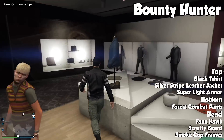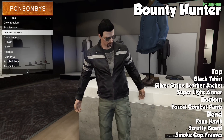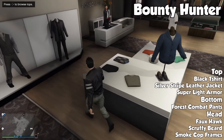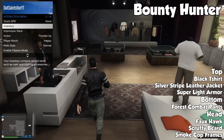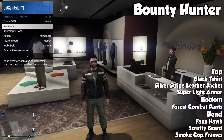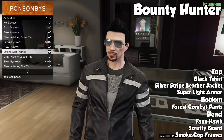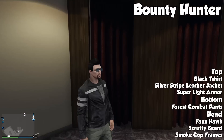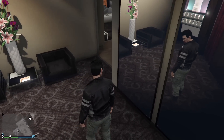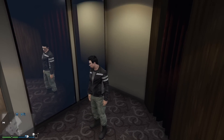Next we have the Bounty Hunter — another pretty simple one. Throw on the silver striped leather jacket with the black t-shirt underneath. For pants, put on the forest combat pants. Then put on super light armor and smoke cop frames. For the head, put the faux hawk in any dark brownish color. For the beard, it's really up to you — either the scruffy beard or the circle beard looks really good. I kind of like these outfits that aren't based off any show or movie, but are just really cool outfits your character can wear in the game.